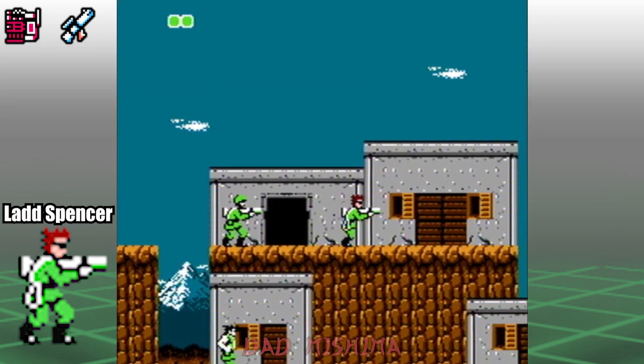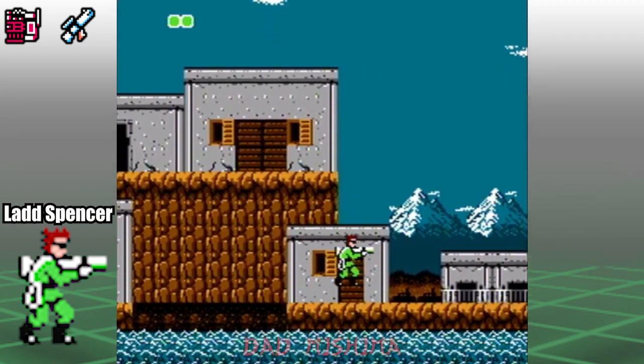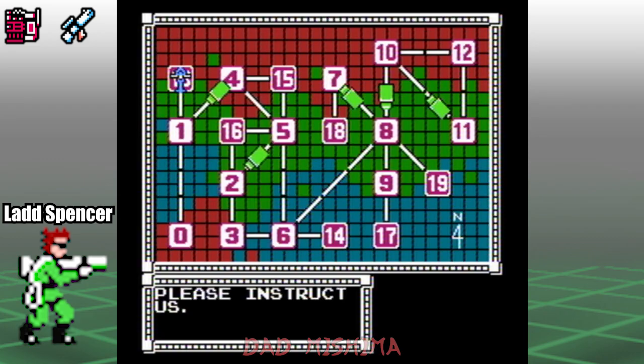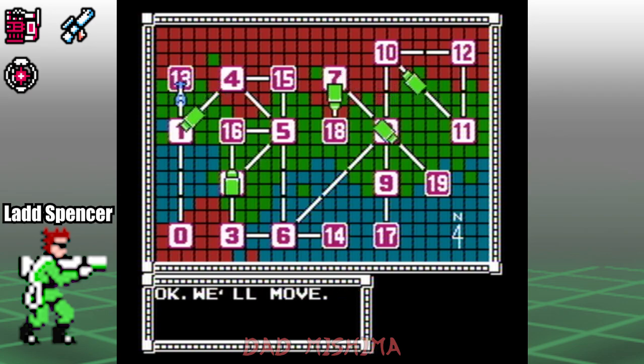Once you collect the flare bombs, proceed to the right to exit the area. Now we need to head to Area 04. Make sure to select the normal gun, the red communicator, and the flare bombs.